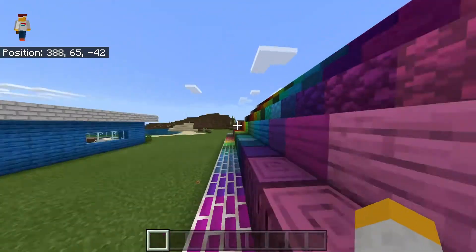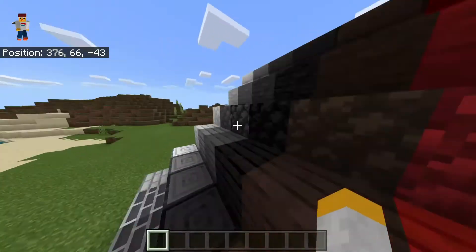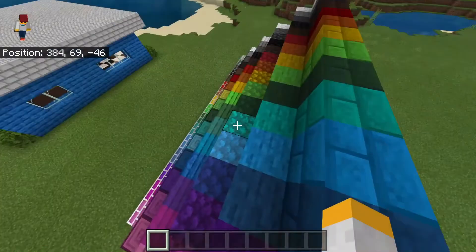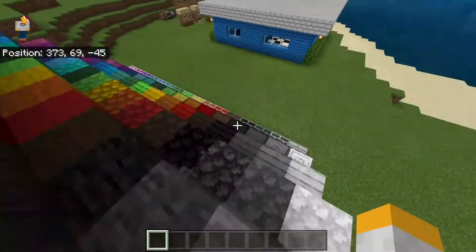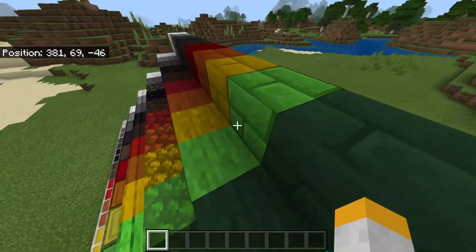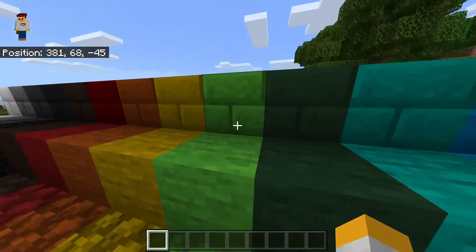Alright, so in this update I added a few of the textures, I changed a few of the textures, I changed the break speed so it'll imitate like you're mining it with an iron tool. And I also added two more blocks, the coloured stone and the coloured stone bricks.